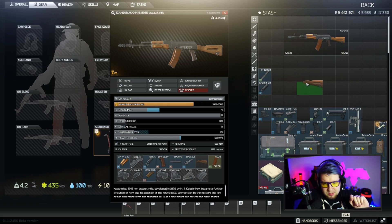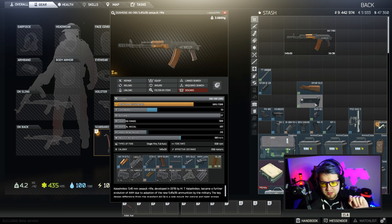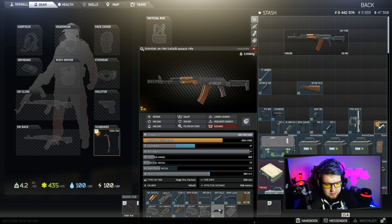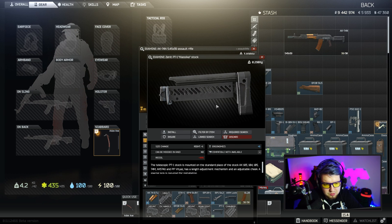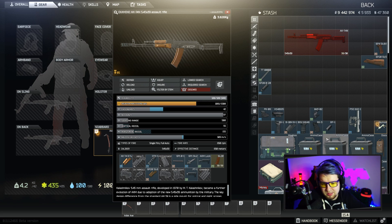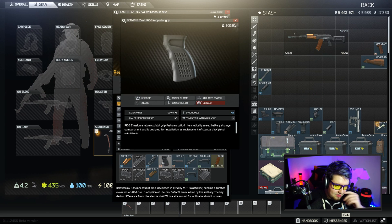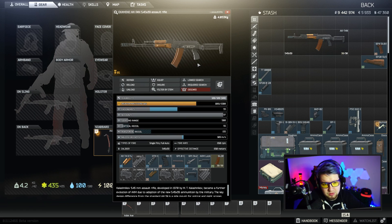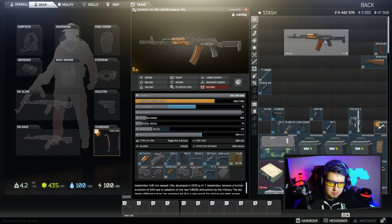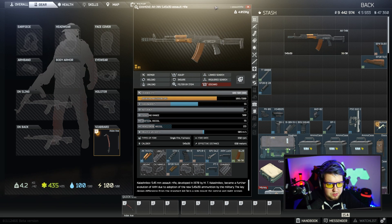Other things you can do at level 2 is remove the stock and buy one of these PT1s with the AKM locks. You can put that on there — the regular stock has minus 37% to recoil, while the PT stock has minus 44% to recoil, so you're getting more recoil reduction. Then we're going to do a little ergonomics buff — remove the pistol grip and put on the RK3, which provides plus 13 to ergonomics. For those who don't know, ergonomics improves the speed at which your weapon handles — you can raise your weapon slightly faster and have it function a little bit quicker.